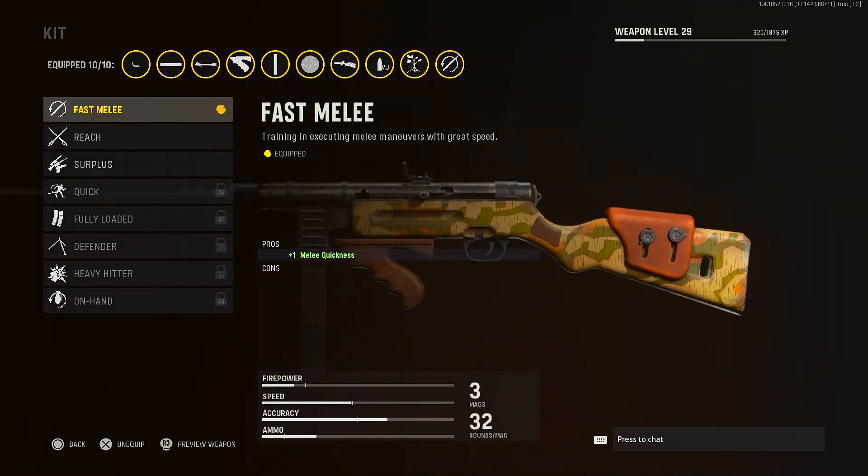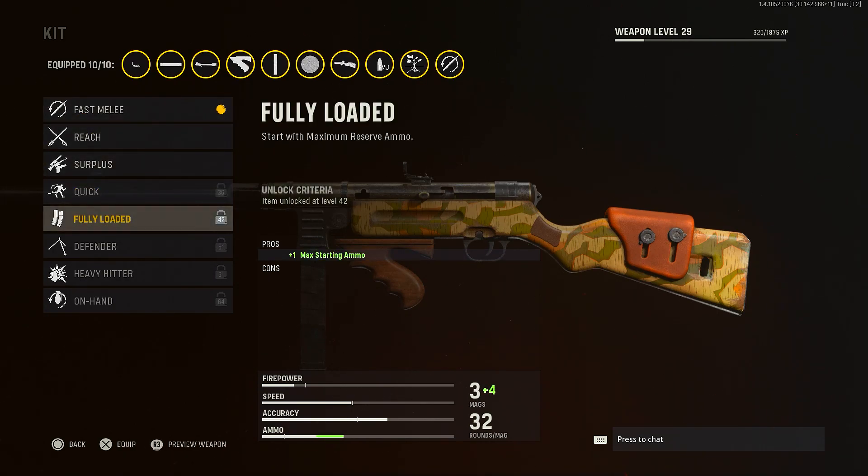The final attachment is the kit, and I put on Fast Melee. It's cool if you like meleeing, but I melee maybe once every three games so it kind of feels useless. Once I get Fully Loaded unlocked, that's definitely going on this class — 100 percent.